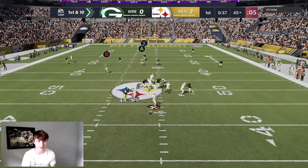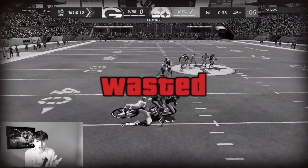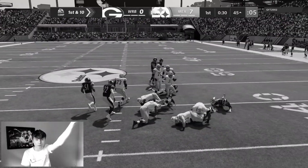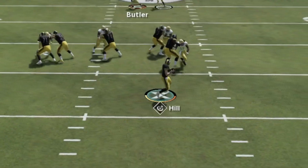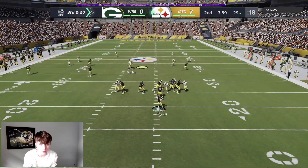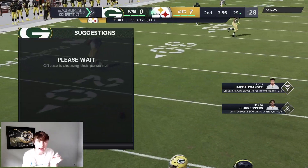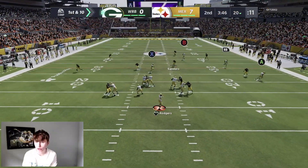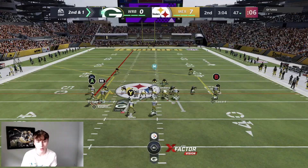First and ten from the 45 — going to test the cover three beater. We don't got it, actually going to scramble with Rodgers. I'm trying to slide, literally spamming the button. Second and 12 — lurking over the middle with Butler. We're going to get the sack, that's Zedarius Smith. Third and 20, just no dumb stuff, watching over the middle. He's going to avoid that sack but it brings up a fourth and 20. First and ten — looking the corner out to Greg Jennings, and we grab that at the 38.